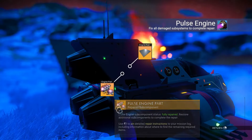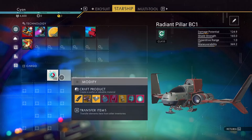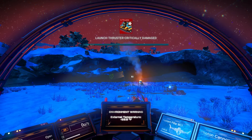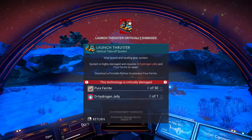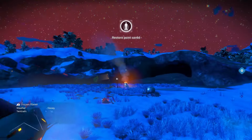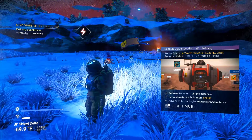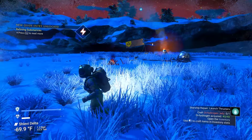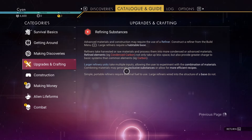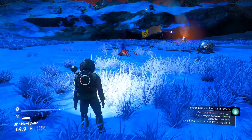The ship needs the pulse engine repaired, and then we need to fix the launch thrusters. Pure ferrite and anti-hydrogen — both of these I think are made with the refiner. So this is another place people might get stuck: you'll have to build the portable refiner, which you do through the build menu. The game doesn't really tell you to do that.